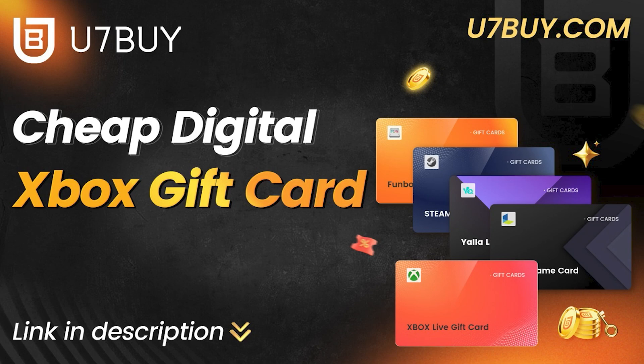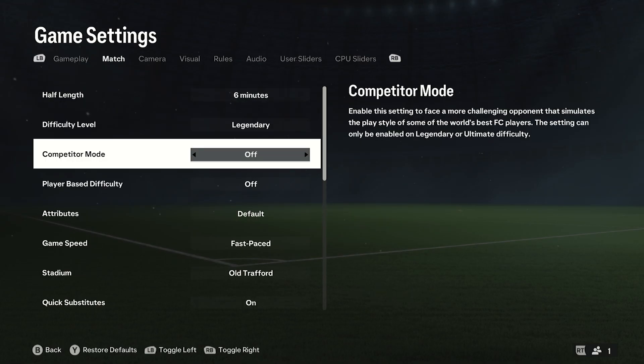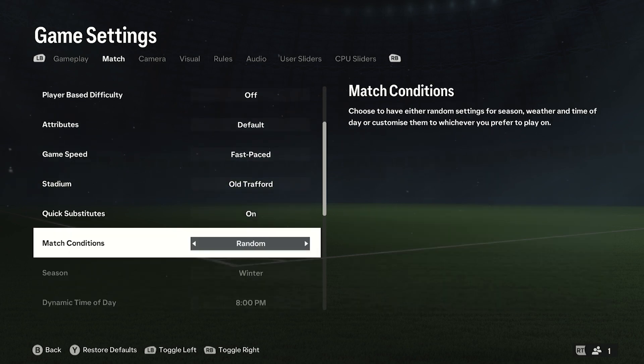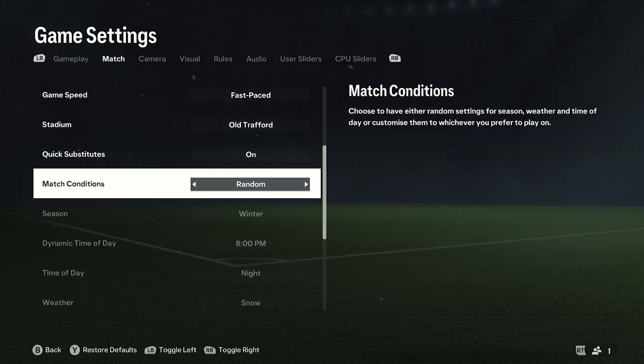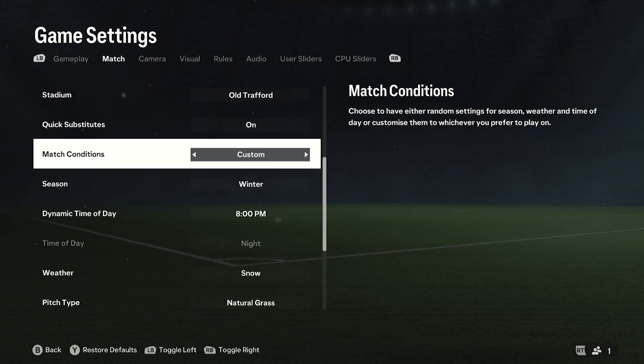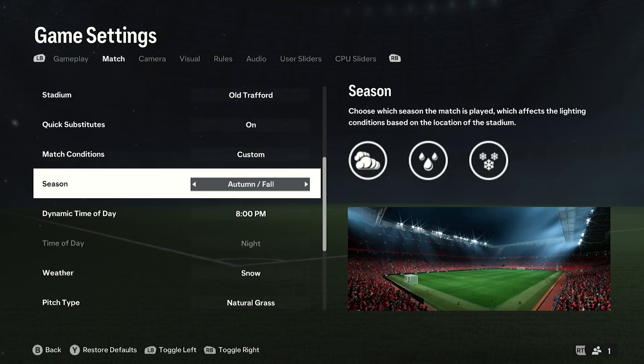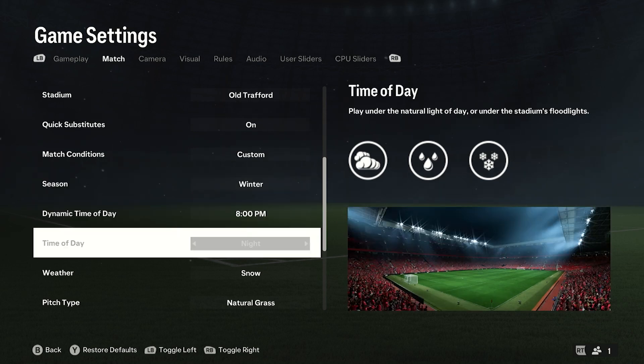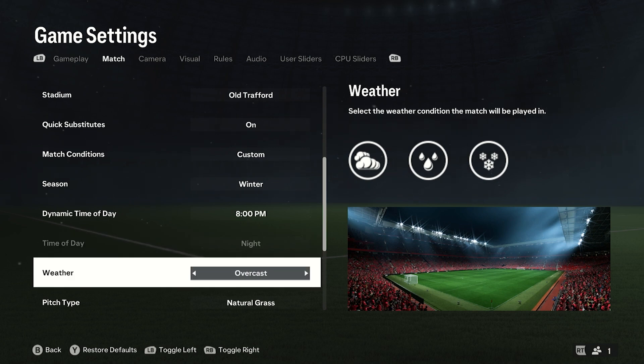If you go over to match and then go all the way down to match conditions, you can have random — so obviously it will just pick the random ones — but if you go into custom you can pick the season. I don't know if you could really go summer and then go snow, but if you go into winter and then go snow, you normally have partly clear, overcast, rain, snow, and so on. If you go into snow, then back out of this.